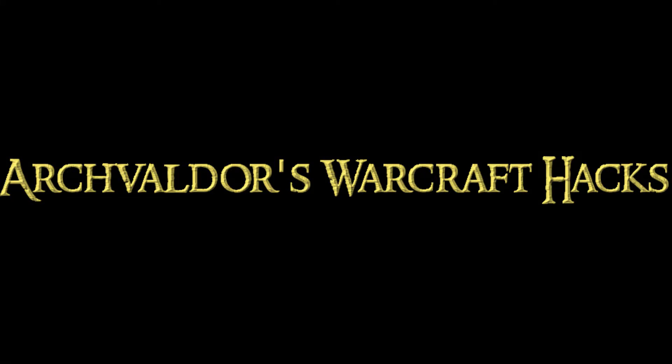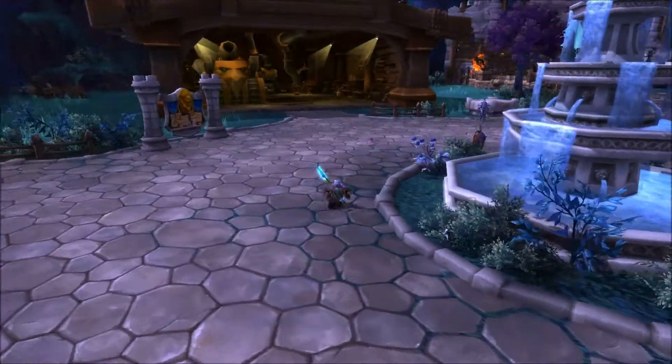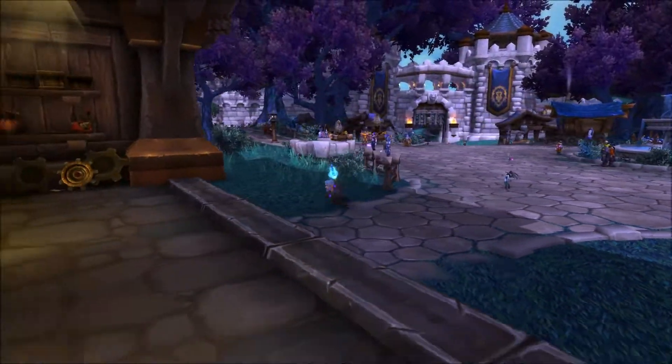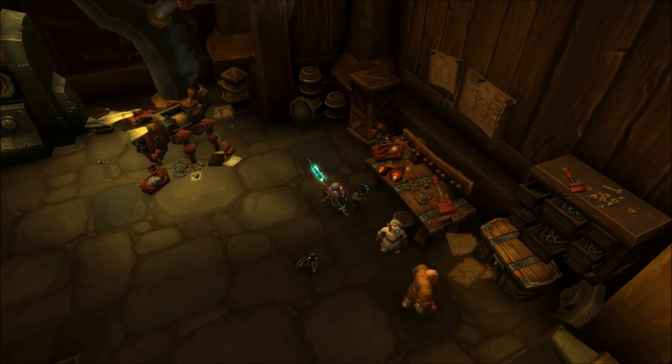Hello and welcome to Archveldor's Hacks. This video is going to be about another one of the inventions you get from the Gnomish Gearworks — this time you'll need a level 2 Gnomish Gearworks. A number of inventions spawn randomly there every day, and one of them is the GG117 Micro Jetpack. You can see it here.